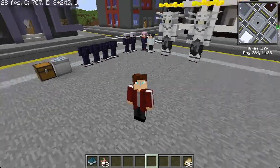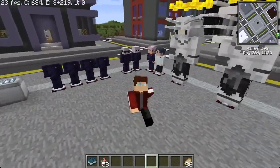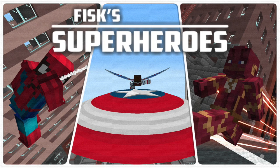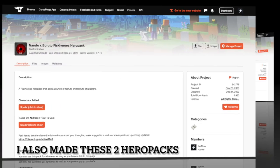Hey guys, welcome back to another video. In today's video, I'm going to be showcasing a full review with details on all the abilities and looks of every character in the Jujutsu Kaisen Hero Pack, which is a hero pack for Fisk Heroes on version 1.7.10. I am the developer for this pack, so I did make all of this. I thought it's about time I finally made a showcase, because any showcases I've seen of my packs always have some form of misinformation, even if not on purpose.